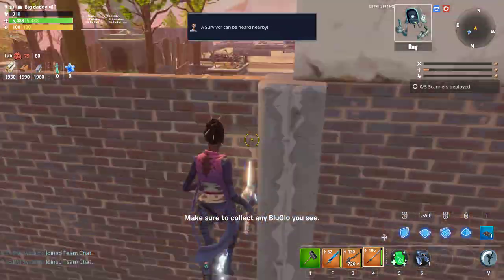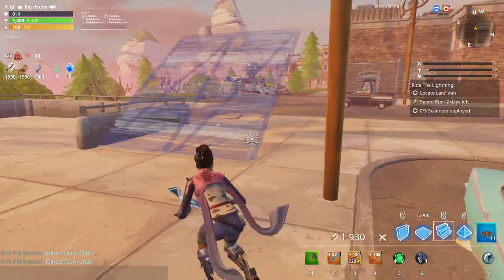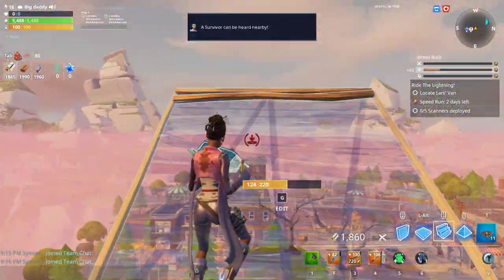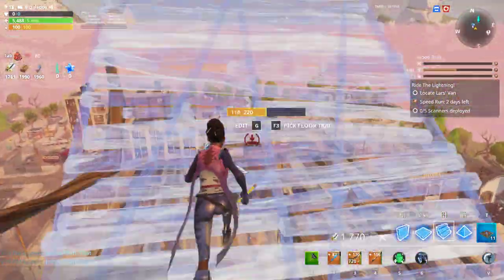Now what you want to do is jump around the map and look for the exclamation marks where the scanners are. Usually the scanners are going to be on top of the building, so you can just try to build up a little bit and look for them, which you'll be able to see. I'm just going to build up a little bit.